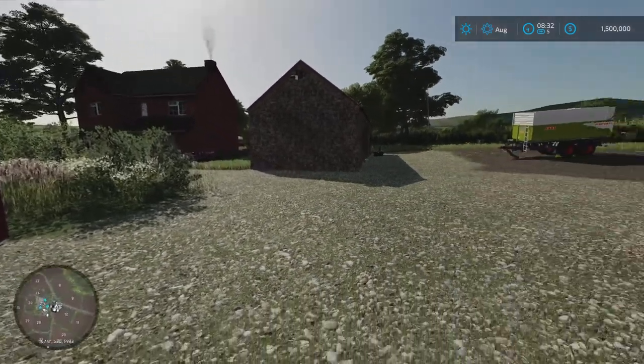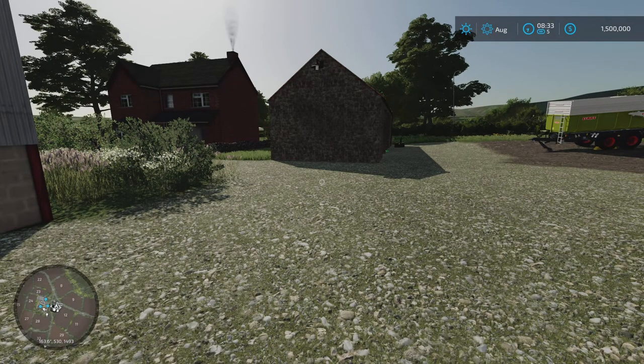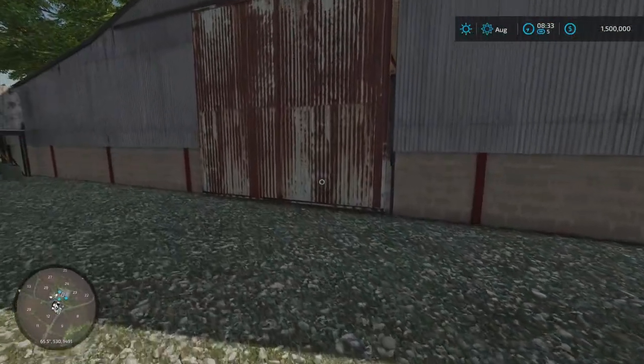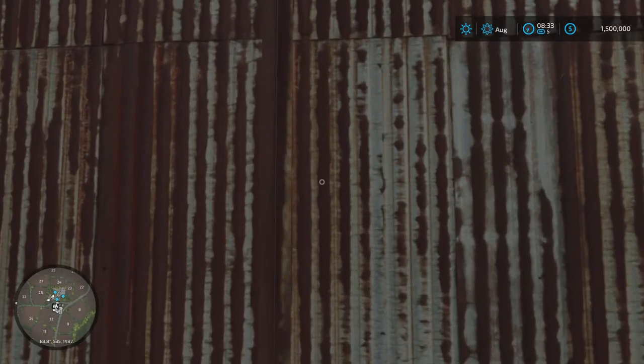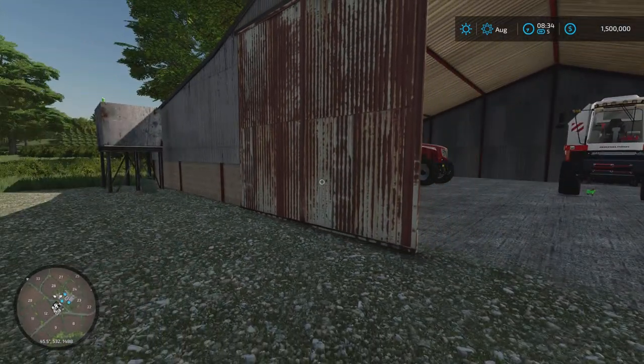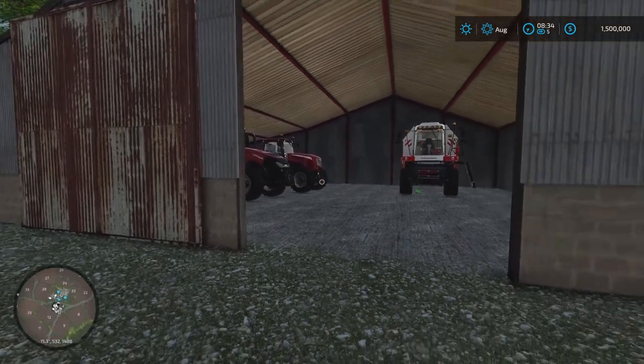We did new farm manager, so it started us with fifteen hundred thousand dollars — or 1.5 million, which is probably the better way to say that. It's August, 8:33 in the morning, and we're going to get started. The thing that makes this different from some other maps is farm manager mode, where you kind of don't start with any land.